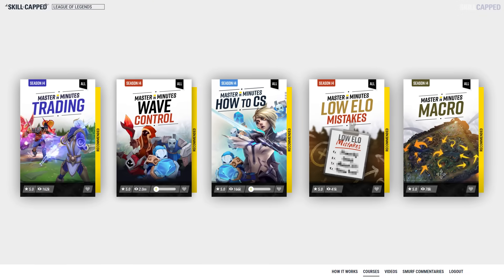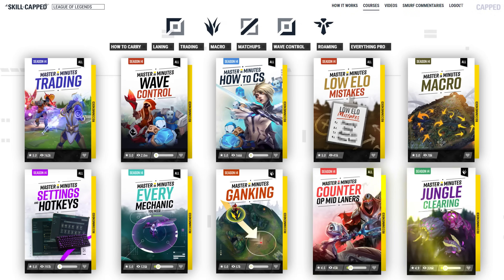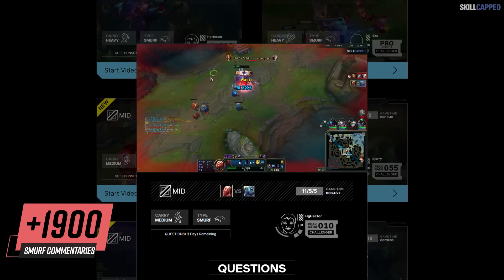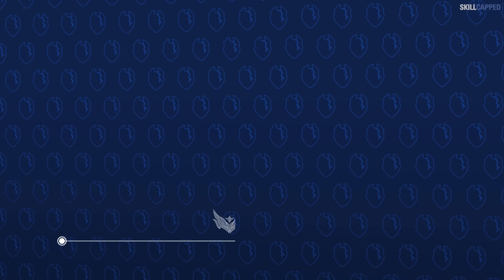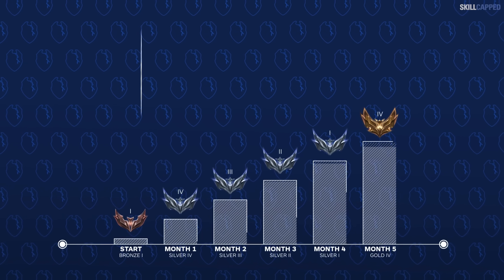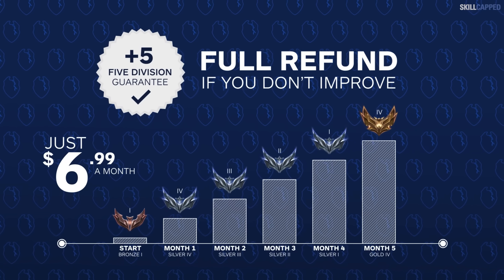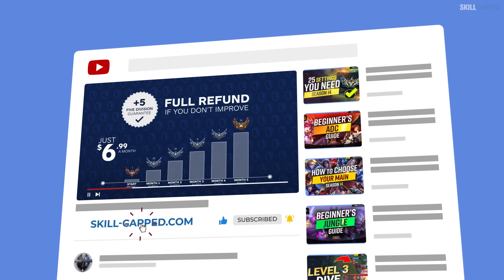We're excited to announce we've done a massive update adding all brand new courses for season 14 on our website, skillcapped.com. We upload 10 new smurf commentaries every week where a challenger teaches you how to play every champion in the exact rank you're stuck in. You can try all this out completely risk-free — if you don't rank up while actively using SkillCapped, you get your money back, no questions asked. Click the link in the description below to get the rank you've always wanted in season 14.